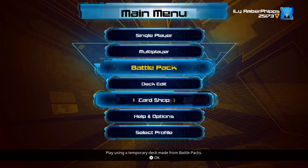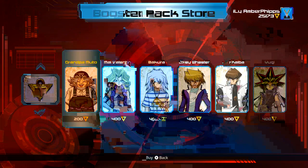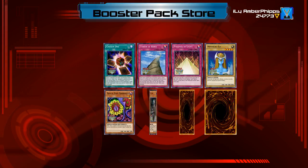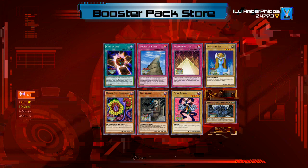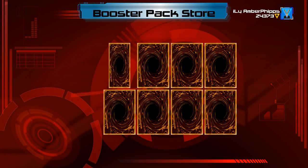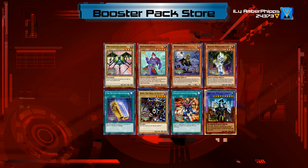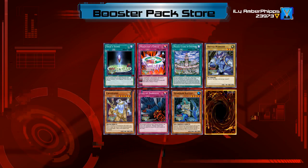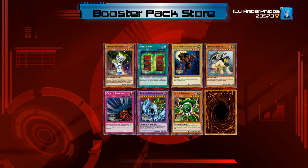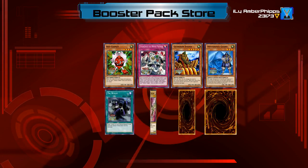Let's go ahead and open up a couple packs — I've got a ton of points now. I think I'll open five of Yugi's packs. The Chosen One — oh, pulling Obelisk the Tormentor out of a pack! Holy crap, I did not think you could pull that out of packs. Dedication Through Light and Darkness — not upset about that. I'm looking for another Dark Magician of Chaos. Magician of Faith — not horrible.